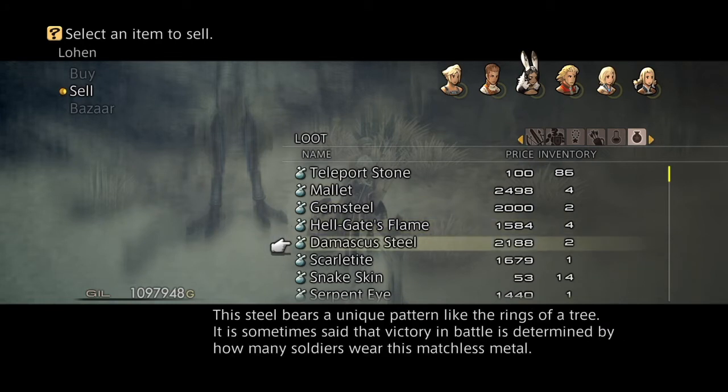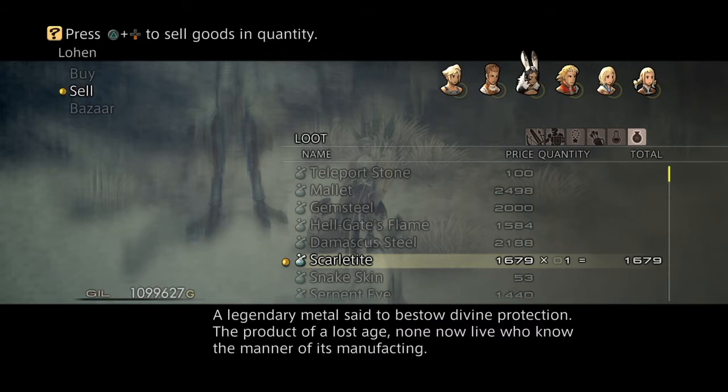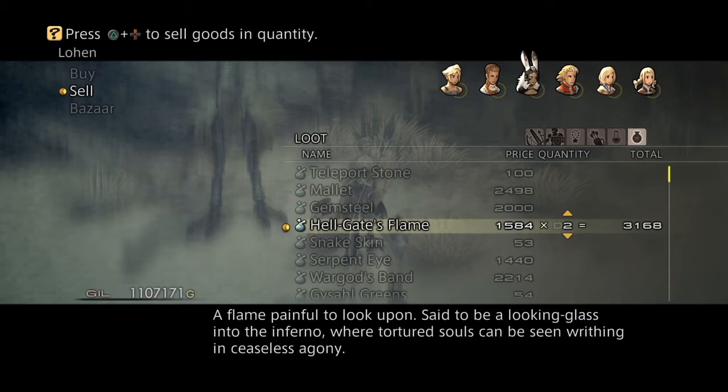So I sell my scarletite — I just need to sell one. Sell Damascus steel — you sell two of those. And Hell Gate's Flame — two of those.